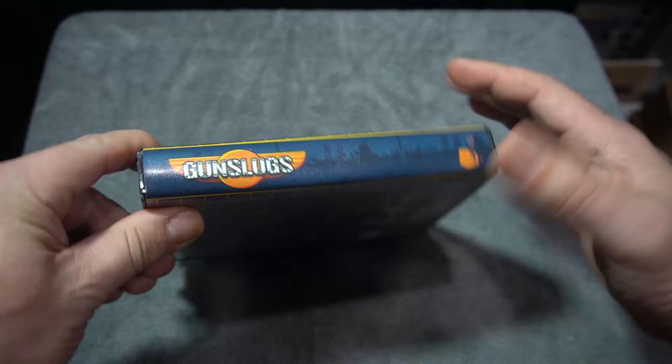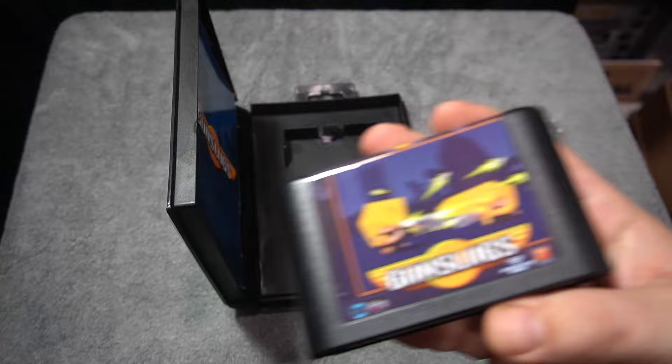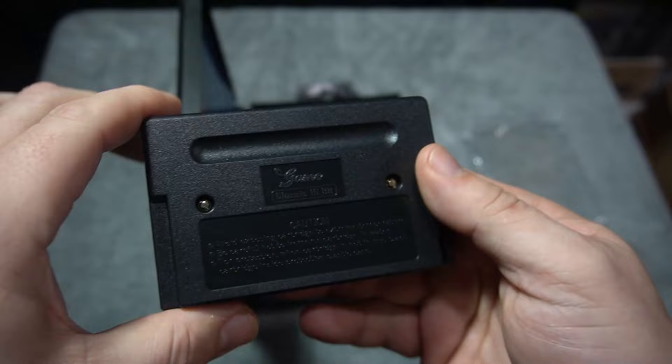We've got a cool aftermarket release — this is Gun Slugs. I know this is on many things; it was originally made by Orange Pixel for several different platforms, but here it's been ported to the Sega Genesis and offered as a physical release. These are the types of things I like to cover on my channel. Here's the physical cart and here's the manual.